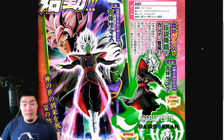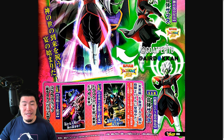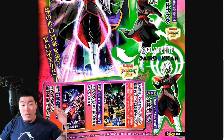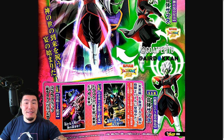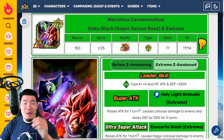And finally, at the very bottom, we have a little section for the LR Extreme Z Awakenings associated with Part 2 of the Celebration. We already know about this, but we have the LR Rosé and Zamasu EZA and also the Trunks and Mai EZA. In case you guys missed the breakdown videos I made a few days ago, let's quickly go over their Extreme Z Awakening details. Popping over to the Dokkan Wiki here.